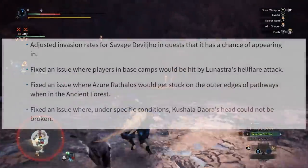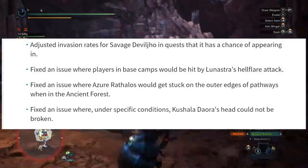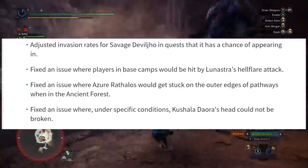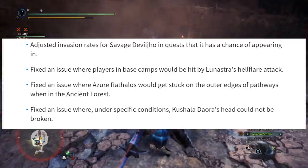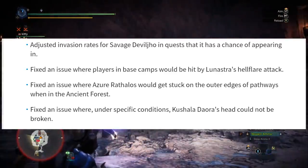Number six: fixed an issue where fulgurbugs could be obtained from Zinogre in arena quests — that doesn't seem like that big of a problem. Number seven: adjusted invasion rates for Savage Deviljho in quests that it has a chance of appearing in. That one was really high on my list of annoying problems. If they lowered the amount of times he interrupts you, that would be really good.